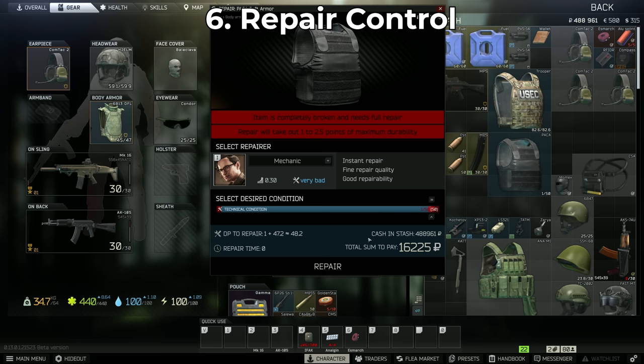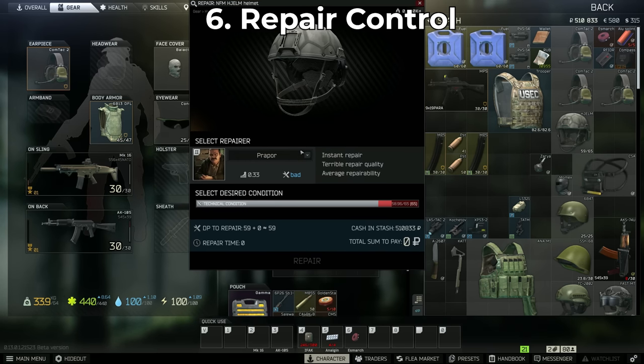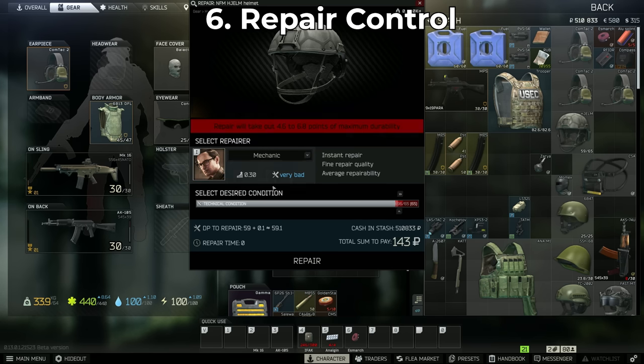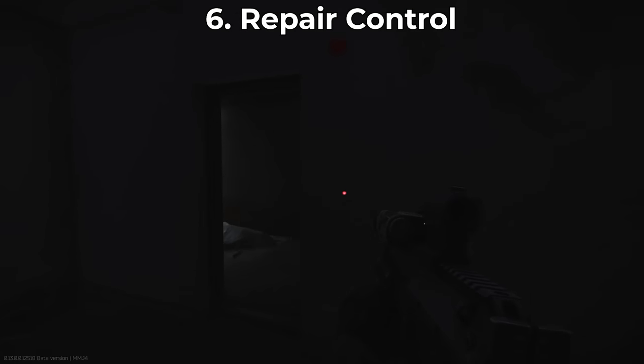Prapor repairs for the cheapest but won't repair as well. Skier is a bit more expensive but adds a bit more durability. Mechanic is the most expensive but adds the most durability. This is a game you play with each armor — depending on what it's made of, a Prapor repair might be almost exactly as effective as Mechanic for much cheaper, while in other cases Prapor barely repairs it at all. Know your options and decide how much the repair is worth for you to use that armor again.